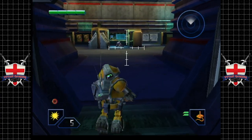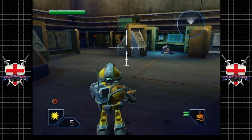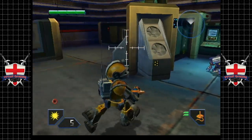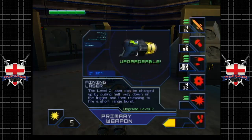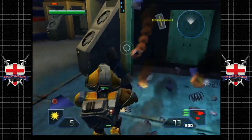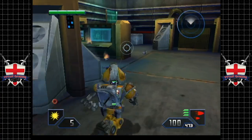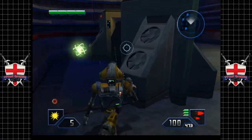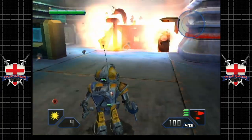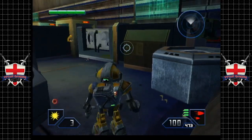Looks like we have a millbot sleeping there. He doesn't have an open D port, so we're just going to waste his ass. We've got health, a rivet gun, some more health. Let's start chucking some grenades around. Juicy delicious washers — that's what we want.